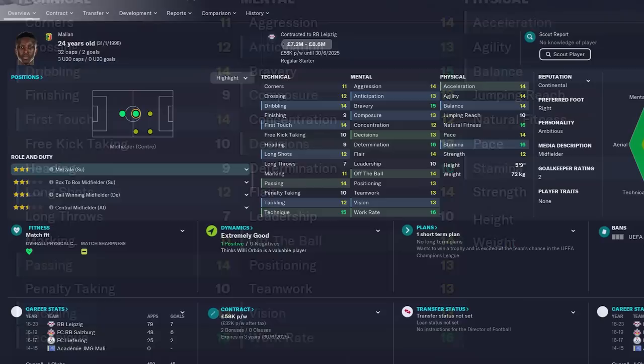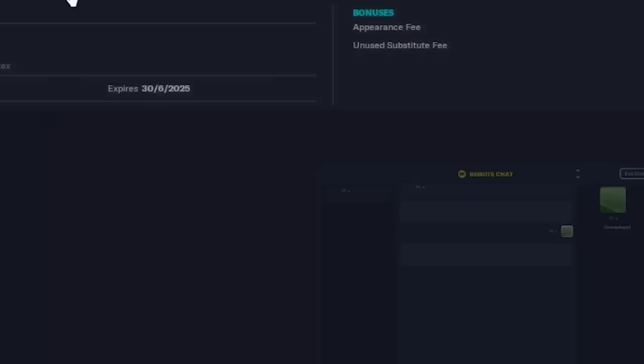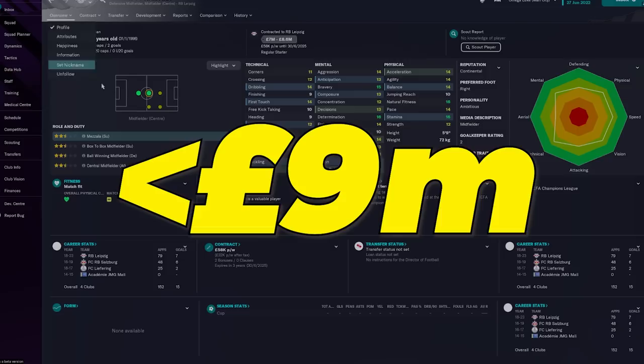I think you have a solid midfield option who plays in centre midfield or defensive midfield, both naturally. Although Haidara's wage is slightly higher than other players on this list, you can prize him away from Leipzig. It's going to cost you less than £9 million, and I think he would easily be a 7 out of 10 Premier League player.